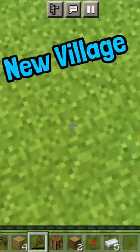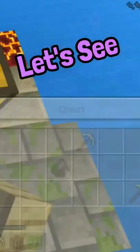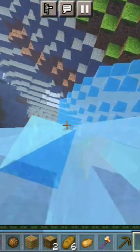Now I am going to search for a new village or any cave or ravine. Suddenly I found a ruined portal — let's see what is in the chest. All these things are useless. Finally found the ravine.